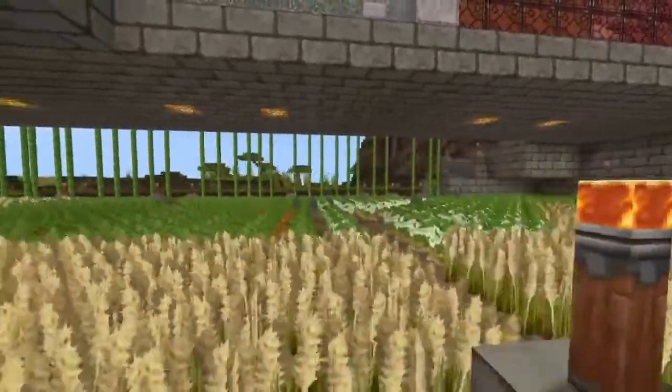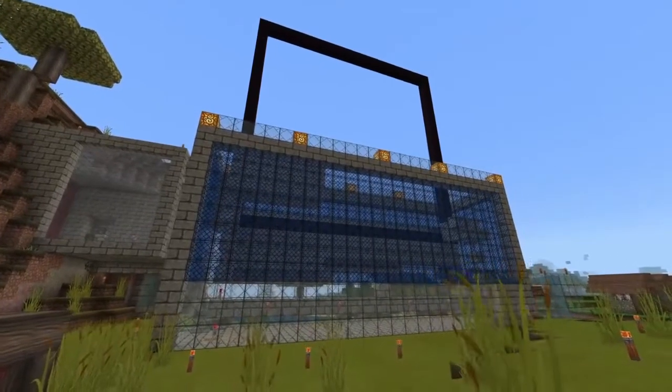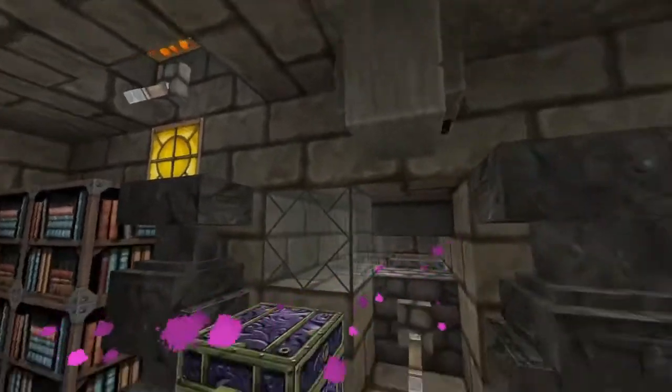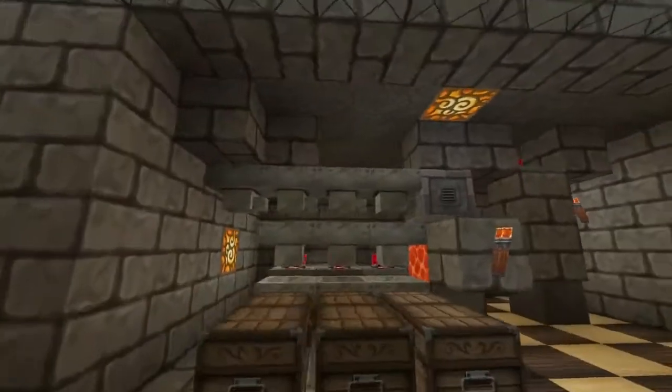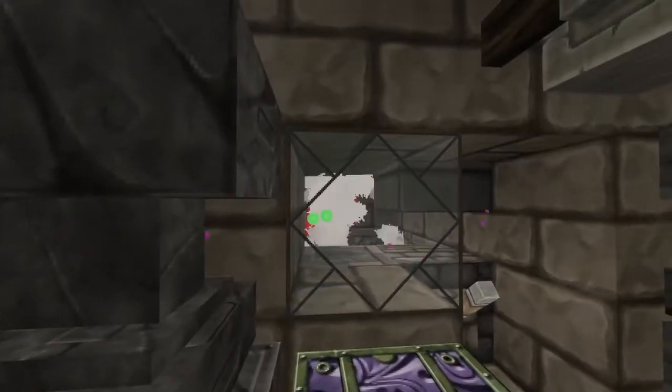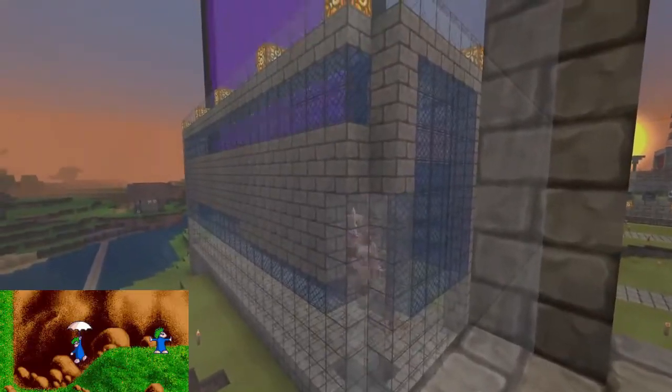Remember that smelter from earlier? There's a bigger one that rotates. This is a manual crop farm that was meant to be just for aesthetics but actually is coming in quite handy. There's that gold farm again — this is where you switch it on. Here's a switch that kills gold swords. These are called zombie lemmings.